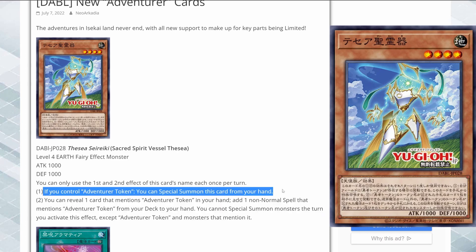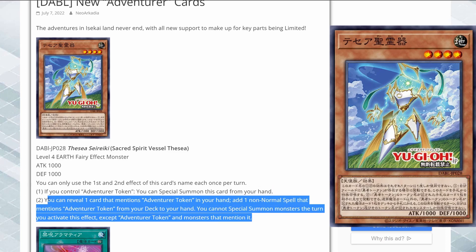Of course, you don't have to use the second effect. If you just choose to use the first effect, you use it as a level 4 extender and that works as well. But yeah, it's a search, and if you're using a pure build it's definitely a card you're going to need.